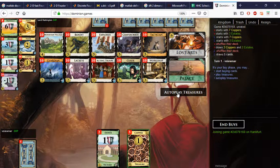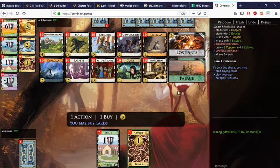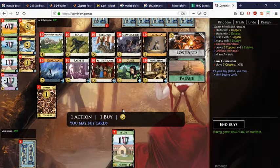You have nice targets for Workshop: Lackeys, Acting Troop, Guide. You could build something with Mountain Village and Lackeys — that's probably what I'll end up doing. Get a Guide for security, and maybe play the odd Bandit. You could put Lost Arts on Lackeys and then not even need Mountain Village at all, and not need Acting Troop either.